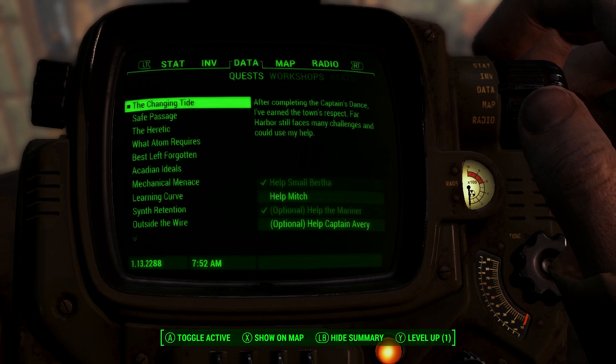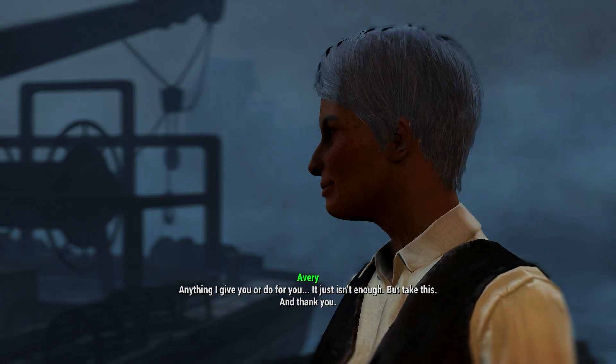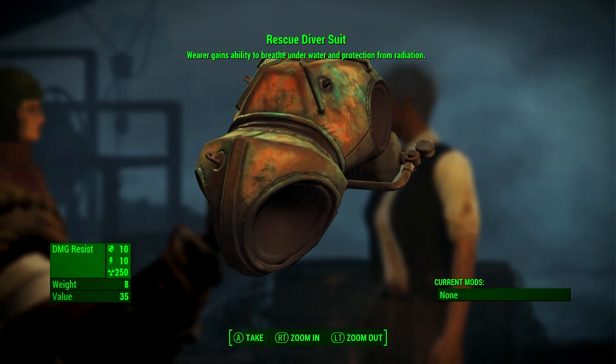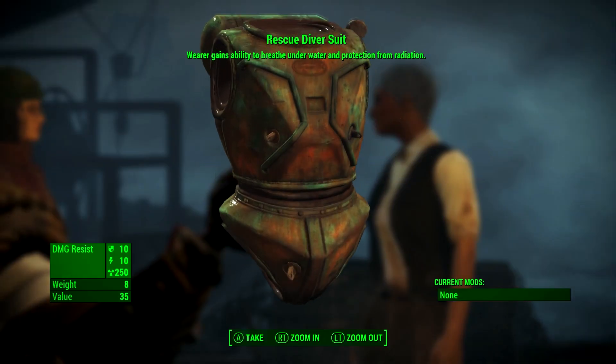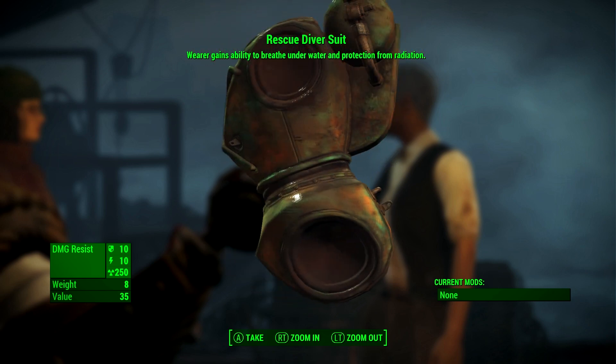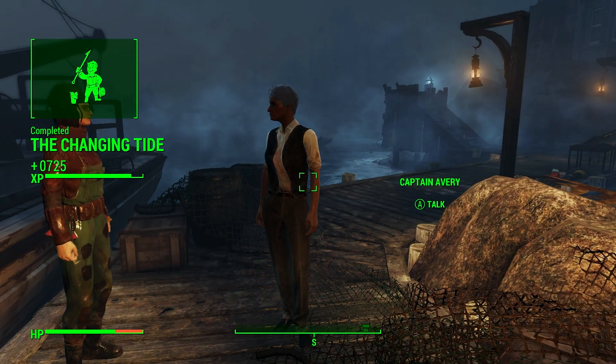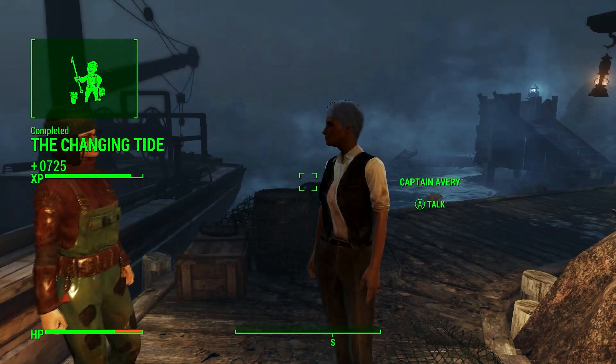After you've helped out all the citizens in Far Harbor, you can talk to Avery again. She will then thank you for your help and reward you with the unique diving suit armor. By doing this, all the citizens will like you more and they'll also sell you some better stuff, so it's well worth it. Oh, and you'll also unlock additional places to build settlements as well.